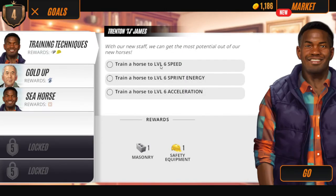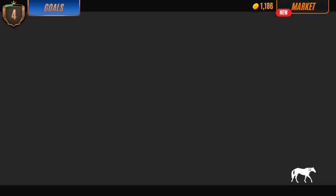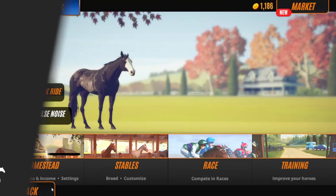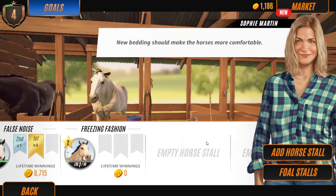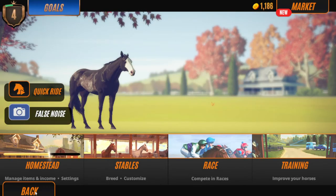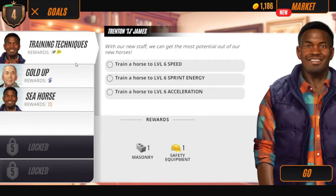Now you want to train a horse to do all of these, so you would have to do some of these races to train your horse. Some of the horses you buy - if they're higher grades, sometimes they come with a higher level that you can instantly level them to. Is this level six? So I would have to use my grade two horse.